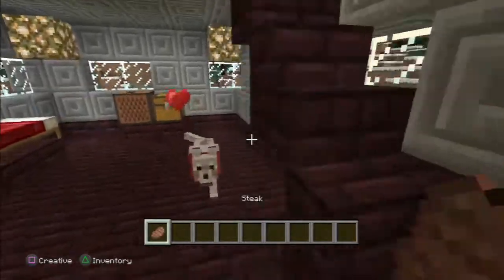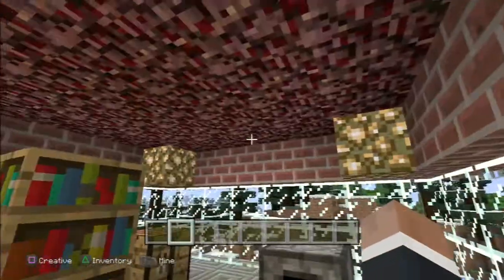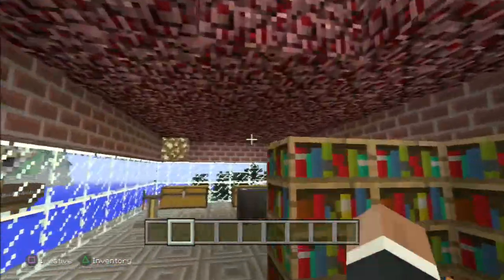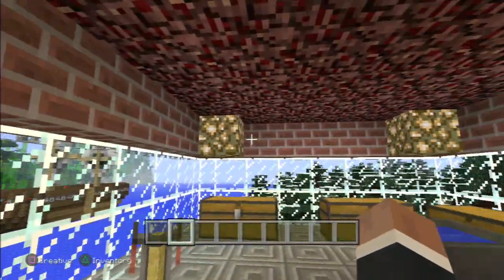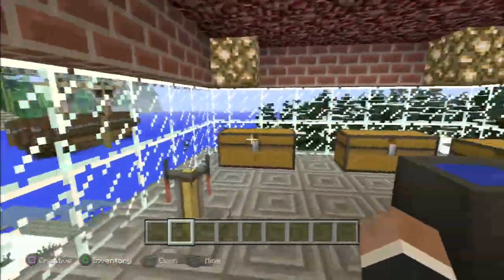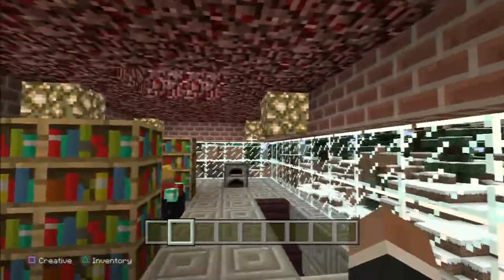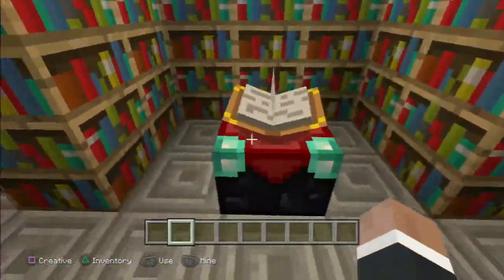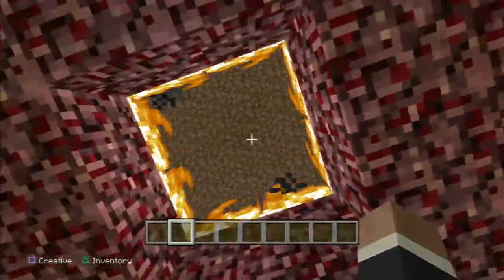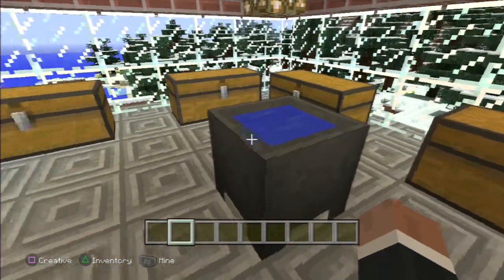Let me feed him some steak so he doesn't die. There he is — now fully healed. I chose glowstone to light this area; I just think it's a lot cooler. It's glass panes all around, and I've got some bricks here. This is the enchanting table as you can see.